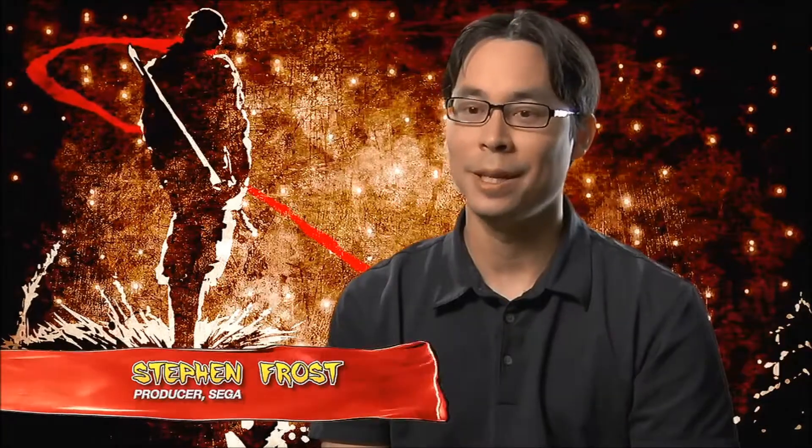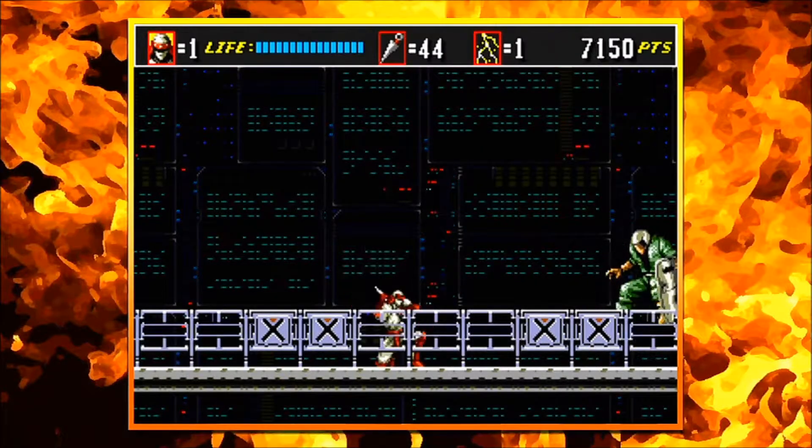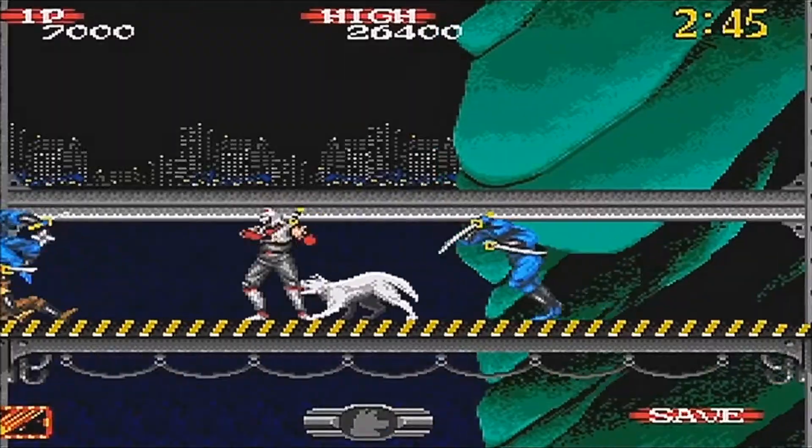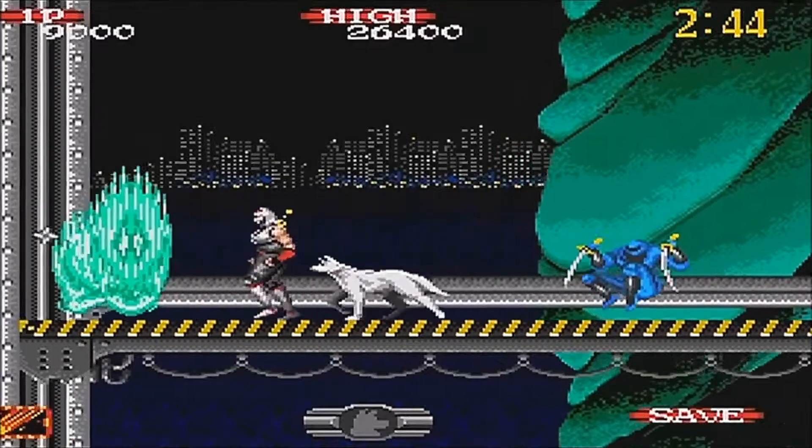SEGA Shinobi is very fundamentally a side-scrolling action game, even from the very original incarnation in the arcade. We wanted to preserve the core combat elements that made the first game so popular — the strong melee combat system up close, and then the ranged throwing stars, or in our case throwing knives, to balance out that melee combat.